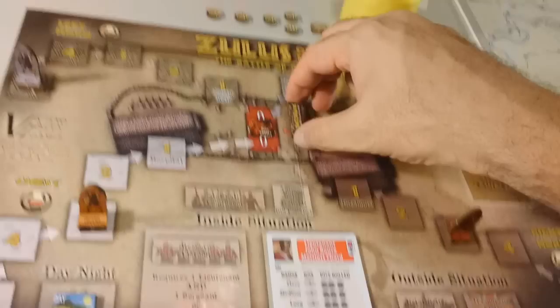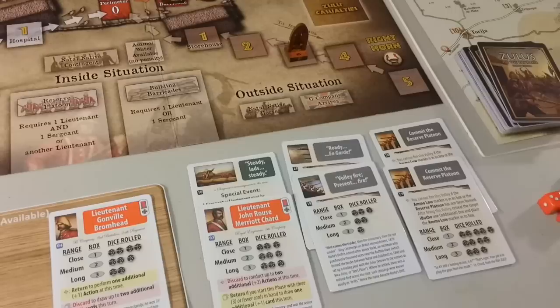Now our action is going to be to complete the barricade. So now the barricade is complete. We move the Zulu victory marker here and Marriott Chard returns to our hand. That is our action.